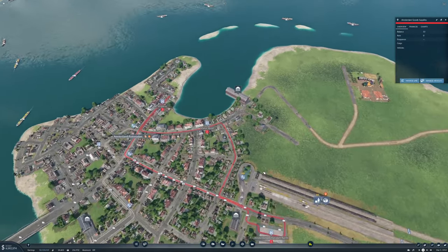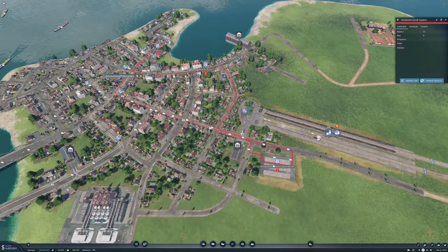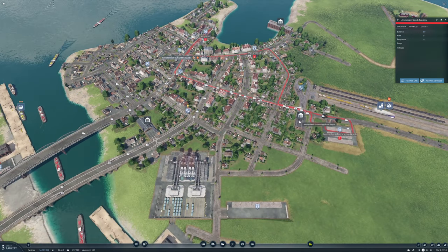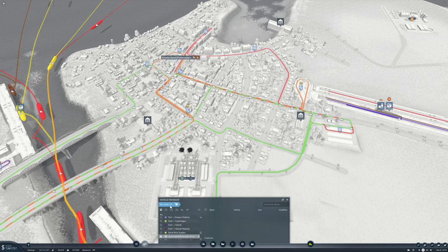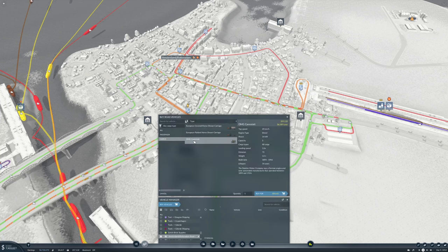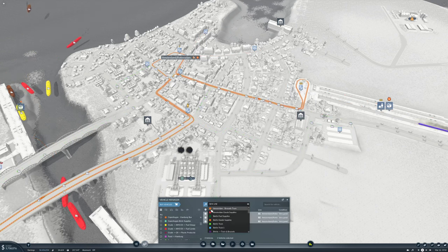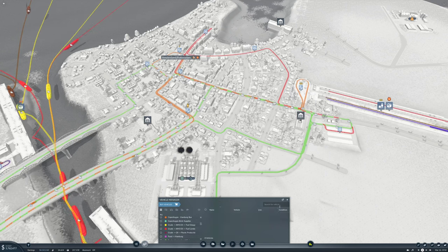Amsterdam good supplies is basically going from here up here and up here to deliver stuff. We'll get three vehicles for Amsterdam good supplies. Then we need for Brussels good supplies and train — I think we'll do eight.